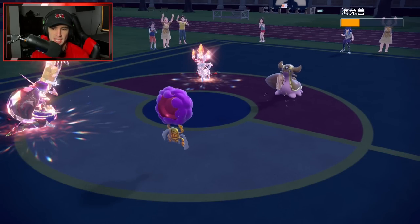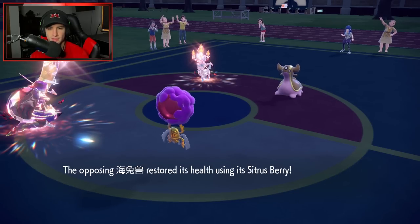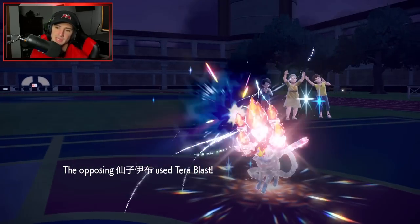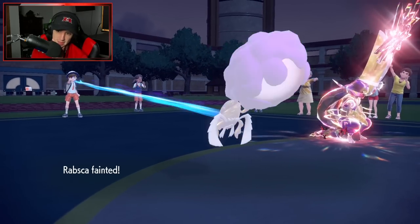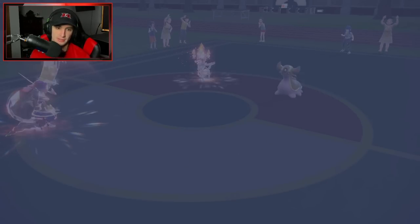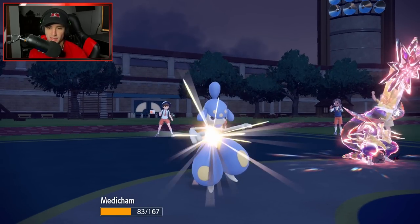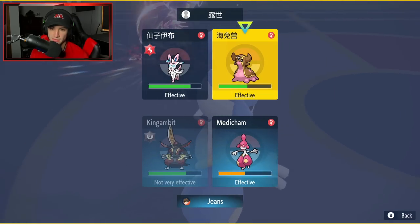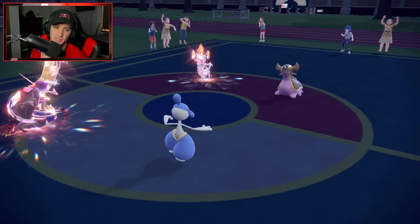Sylveon is probably going for Heat Wave or Terrablast — we might not even be able to eat this up. It targets Rabsca — that's fine, Rabsca goes down. What do I do here? I think I'm going to Feint Sylveon and take it out. I feel like Sylveon has to protect here, so I'll use Feint to break the Protect and then Kowtow Cleave to finish it off.